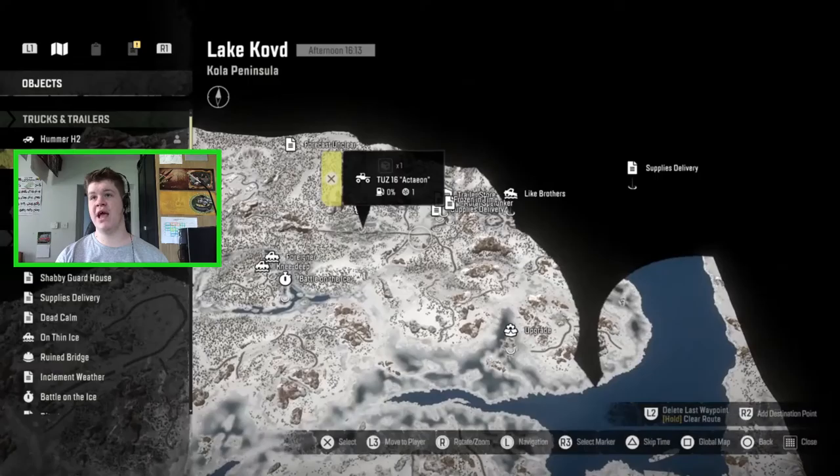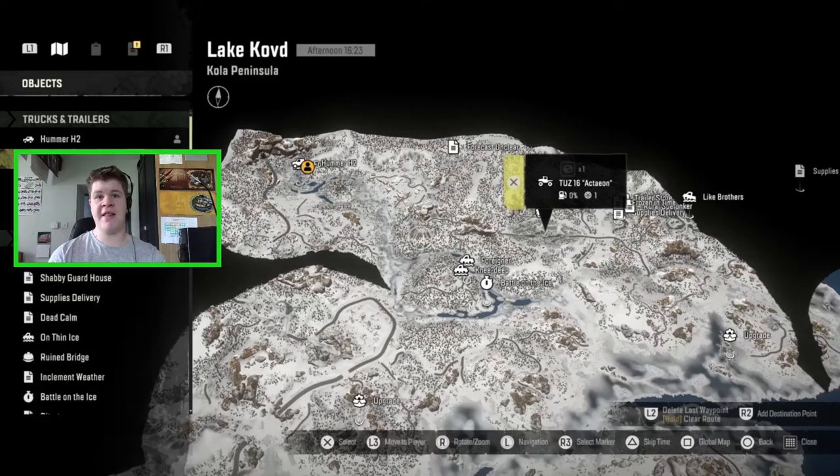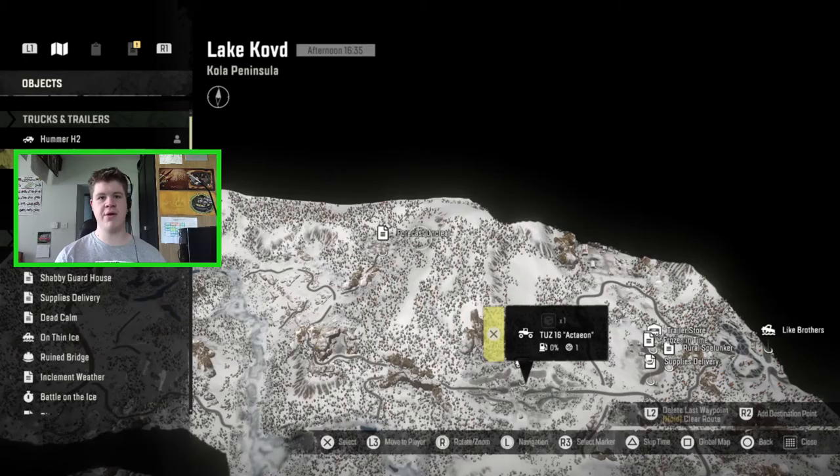We literally just need to deliver it to the camp, but the Hummer is struggling because the Ford is such a massive vehicle. That's going to do it for today's episode. If you want to watch part four of this mini series and see what happens with the F750, that'll be in the next episode. Thank you all so much for watching — if you enjoyed it, smash the like button, subscribe, and I'll see you all next time.